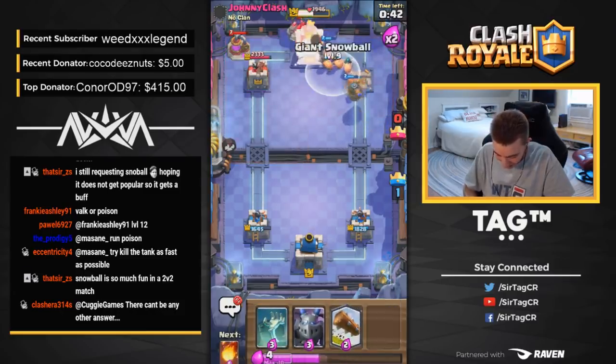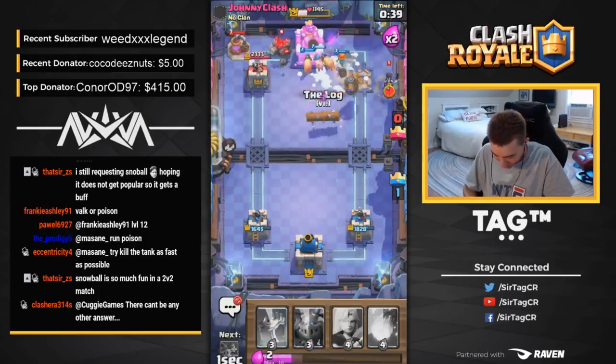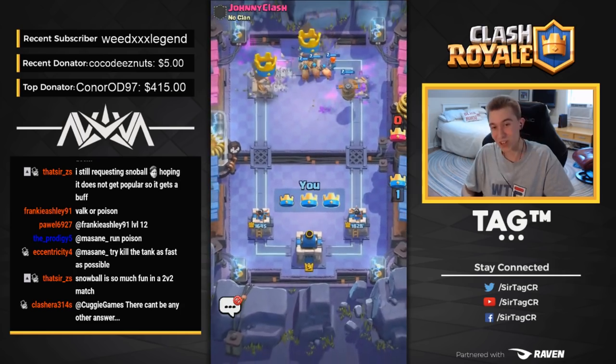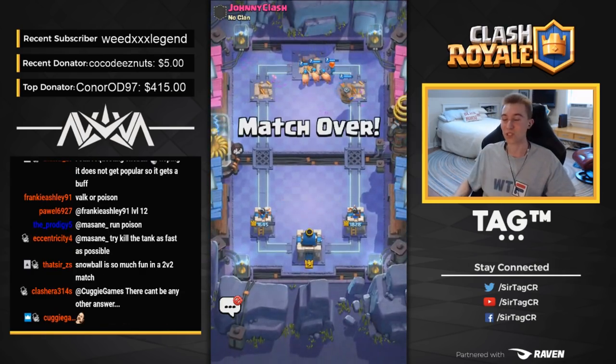Let's go! Let's do him dirty. Giant Snowball — going in for the big Log of justice and it rolls right through. We don't even need it. I told you guys — I'm just a fortune teller.